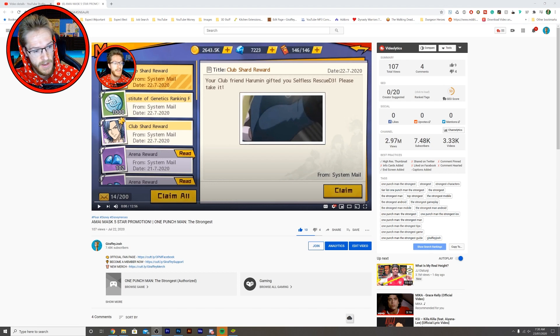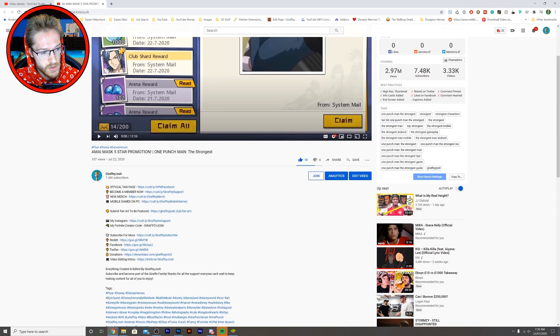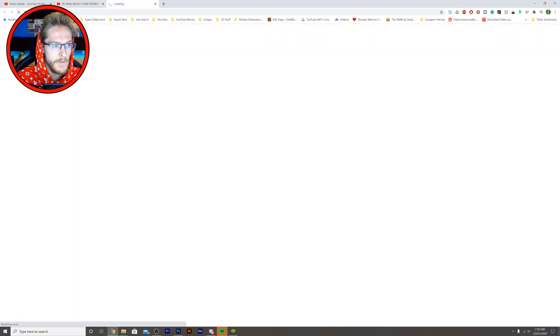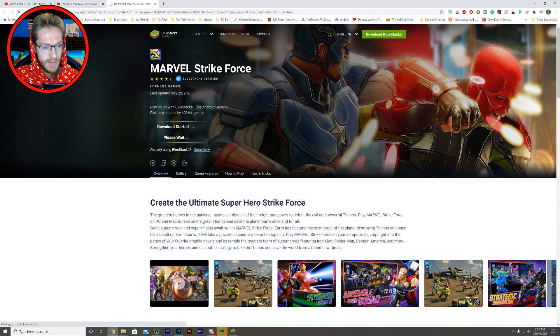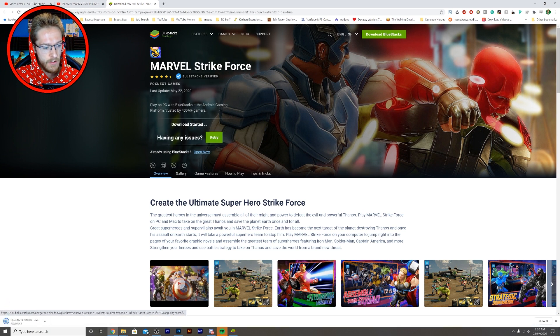First, go into my description, push 'show more,' and click 'Mobile Games on PC.' Let that load up. Then click 'Download Marvel Strike Force on PC' — this helps support the channel. Click that and it will start downloading.